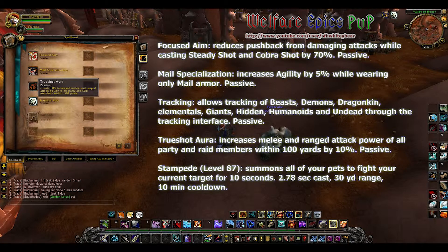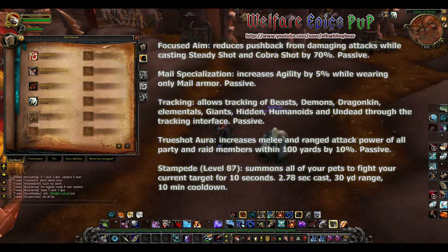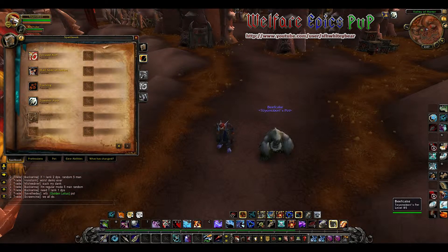True Shot Aura increases melee and ranged attack power of all party and raid members within 100 yards by 10 percent. Stampede, which is level 87, summons all of your pets to fight your current target for 10 seconds — that one's going to be pretty neat. As soon as I get this hunter up to level 87 I'll make a video for Stampede.